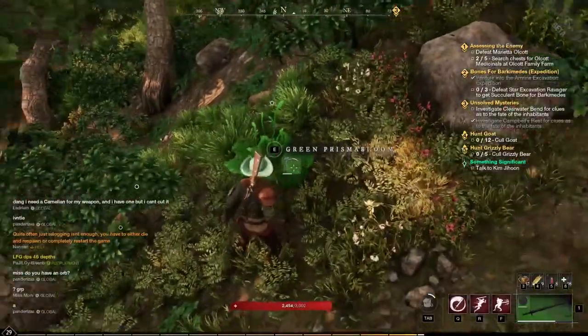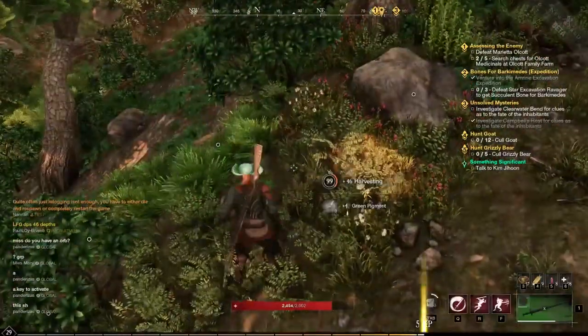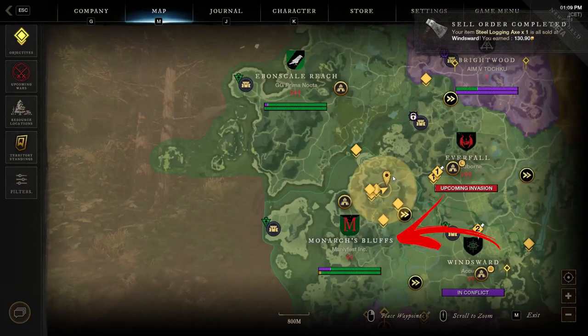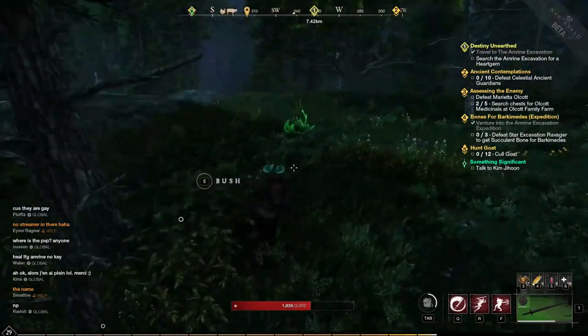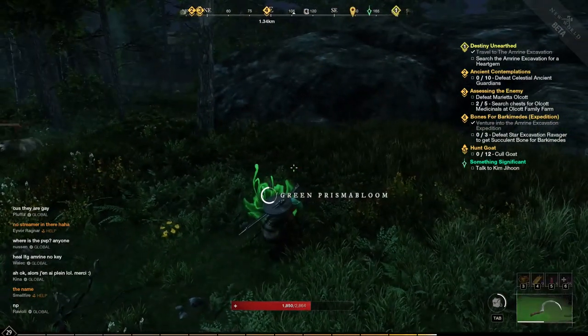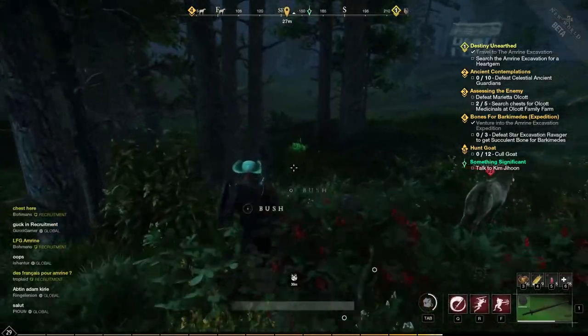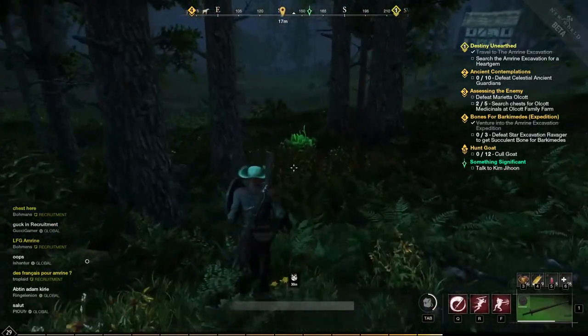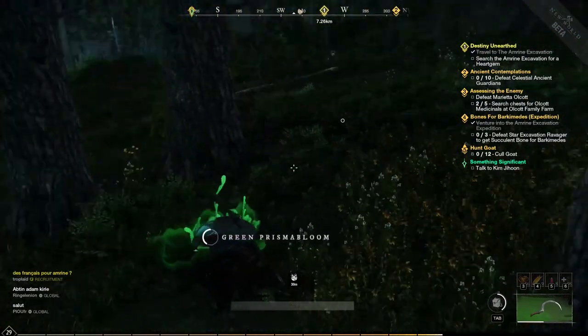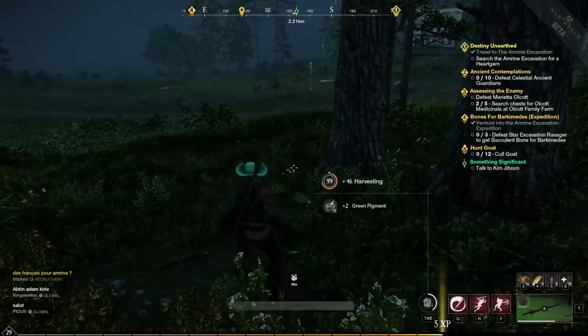Green pigment can be collected from a specific plant called Green Prismabloom. This plant can be found exclusively in the Monarch Bluff region, and there are 10 locations where it can be found. Considering that if collected by other players they will disappear for everyone, and the respawn rate is somewhere around 30 minutes, it is really important to know all spawn locations if you want any chance to harvest the green pigment.